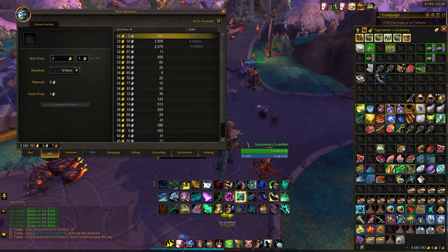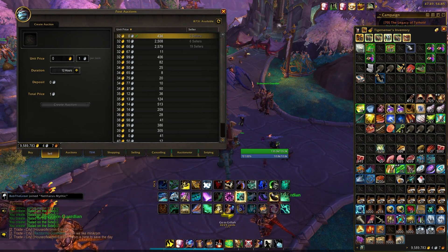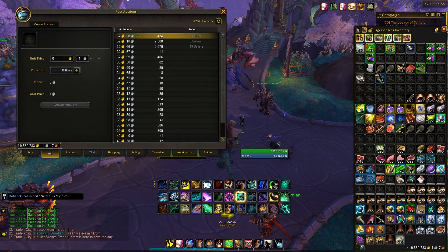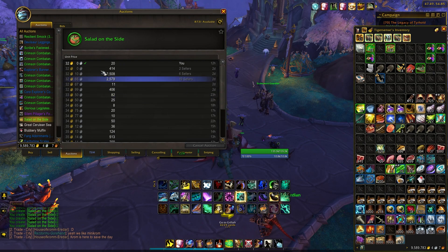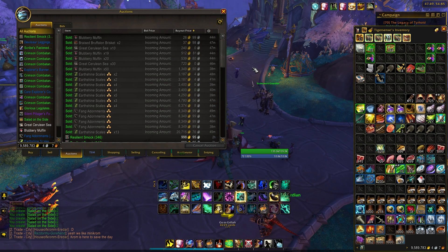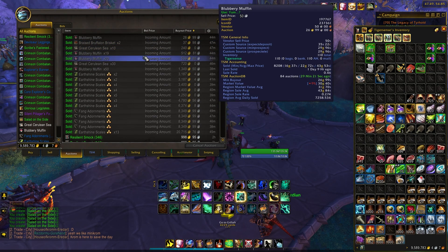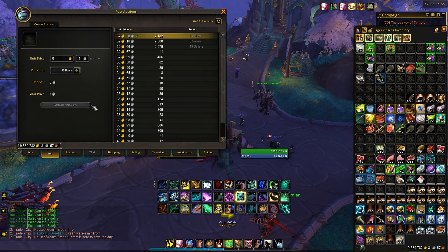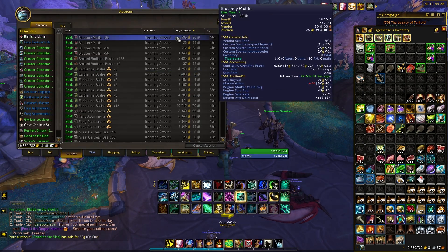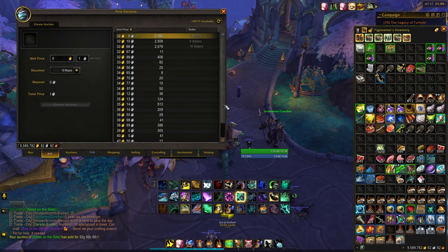For posting, I just use the default auction house — right-click a stack and post around 20 at a time at a decent price, then hit Create Auction. I post in small batches because these will likely get undercut, and small batches save time by avoiding constant cancel-and-repost cycles. Checking current auctions, in the past 15 minutes we've already sold some other food, which is awesome. It's now just a waiting game, and we've already sold — somebody bought 20. Perfect.